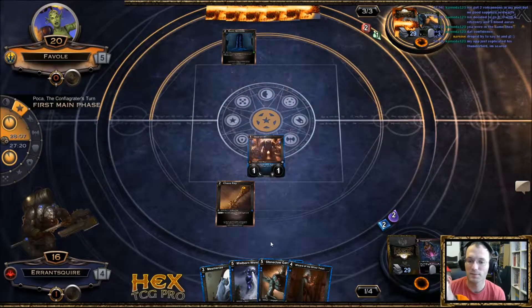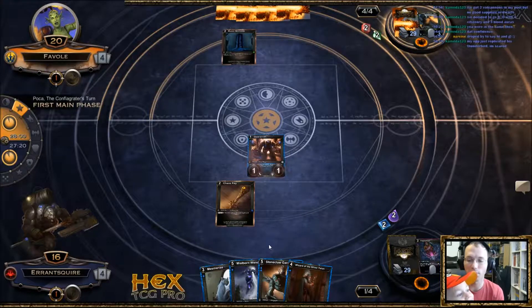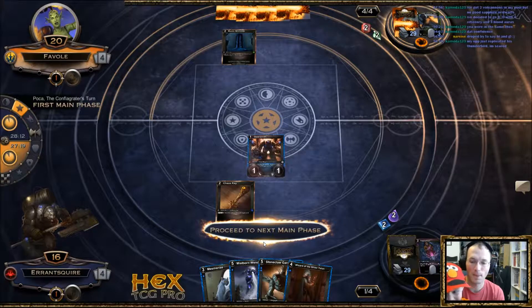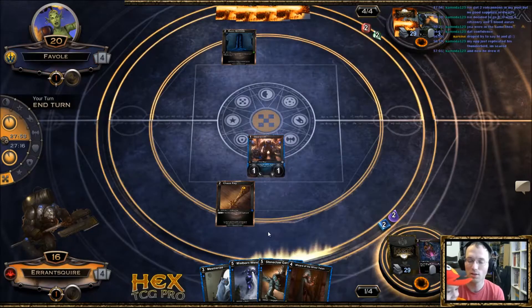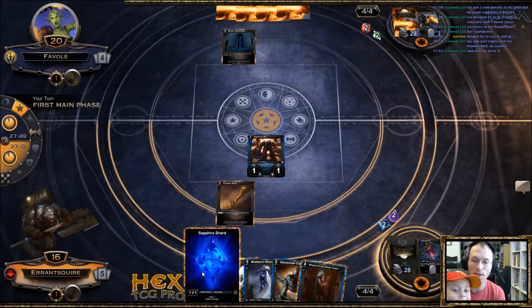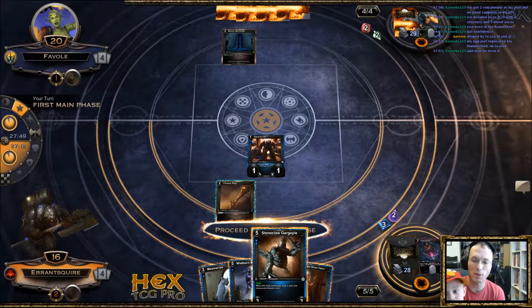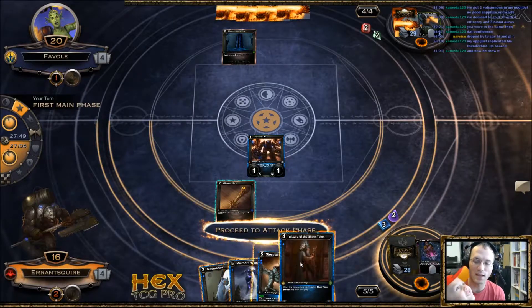We've got a blocker now and can be a little offensive. We know he's flooded. I get to play Wizard which is pretty sweet. This game just went from really bad to pretty good — considering he's flooded and the only thing in his hand is a Heat Wave. He may actually have to cast the Heat Wave to deal with my Wizard. I'll play Wendigo — I know what he's got in hand and I want him to use it. We'll go to attacks first.